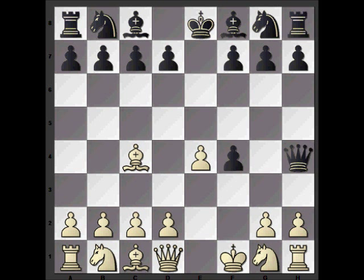White responds Kf1. With the queen having come out early, white will be able to develop pieces and simultaneously attack black's queen, forcing black to lose time in protecting her. The next move is b5.